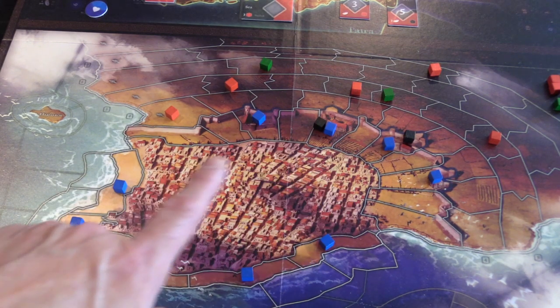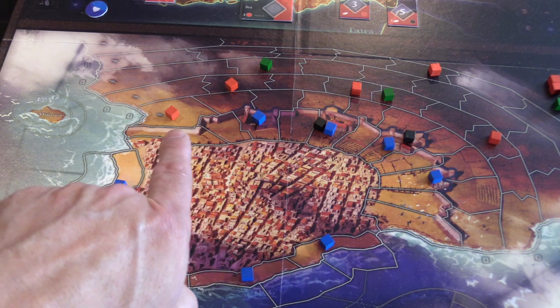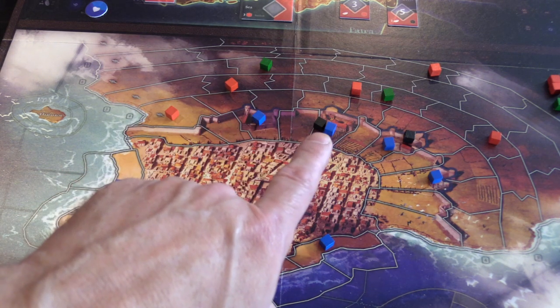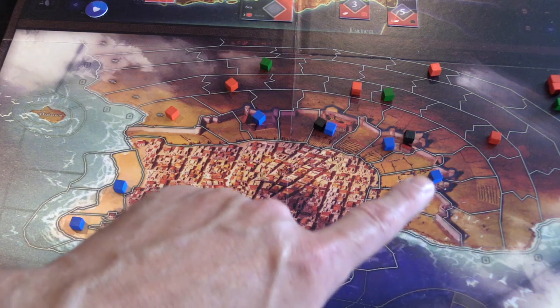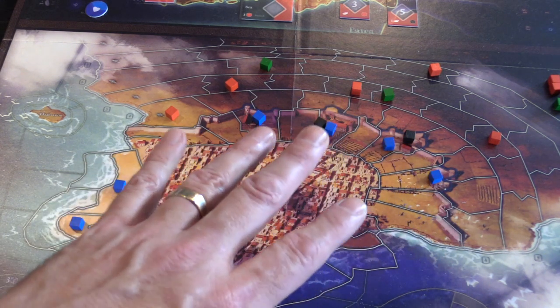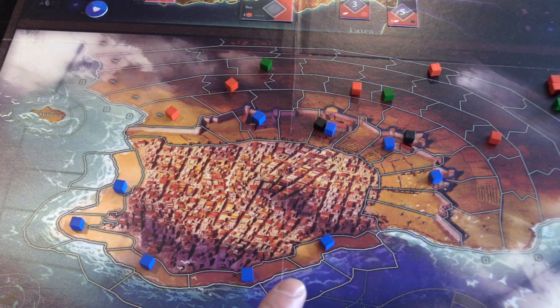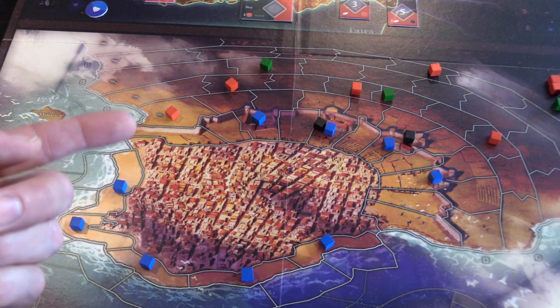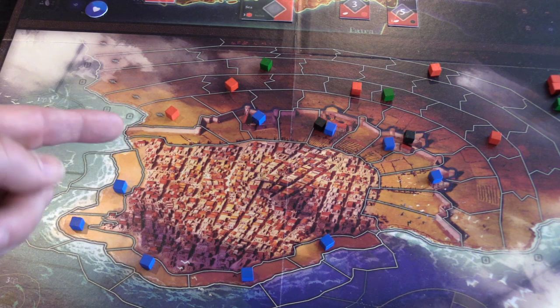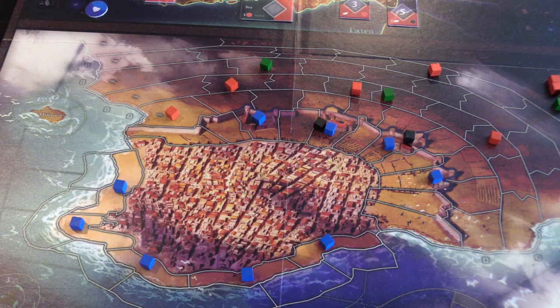We're zoomed in on the city proper. You can see the walls coming around here, and where I put the blue units — the insurgent Greeks — those are the forts that have to be held. I just put them here so you can visually see them. All of these shore spaces have to be held as well; if the Ottomans or Imperials take any of these spaces,